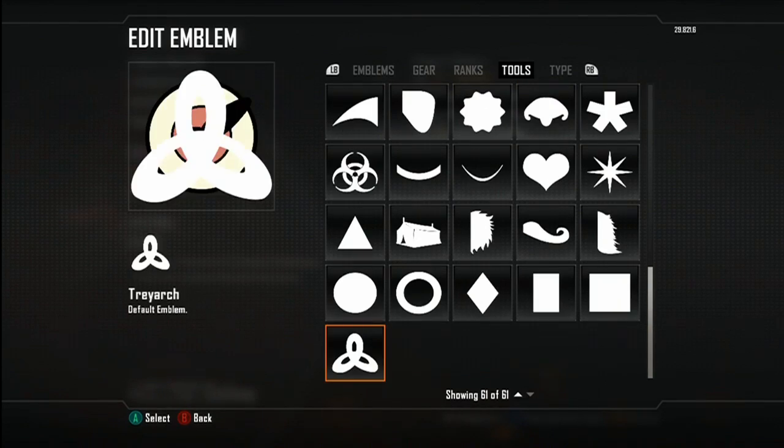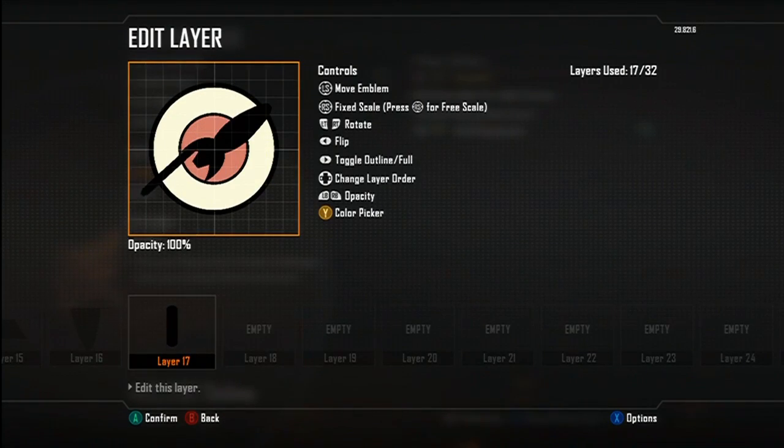You'll see me experiment with a couple of different things, because as you know I make these things on the spot, so I don't know what I'm going to be doing until I do it. You'll see me finagling a little with some of the different shapes — you should be used to that by now.